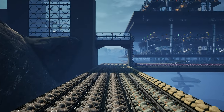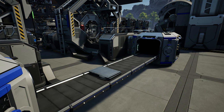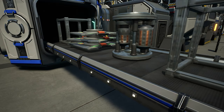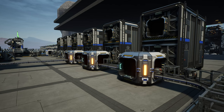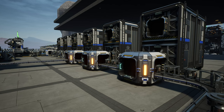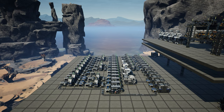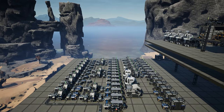Welcome back to another Satisfactory episode. Last time we got the reinforced plates set up, the rotors, the frames, and the smart plating - all heading on this sushi belt which is going into this storage setup here, and any excess items on this sushi belt will go into the resource sink.